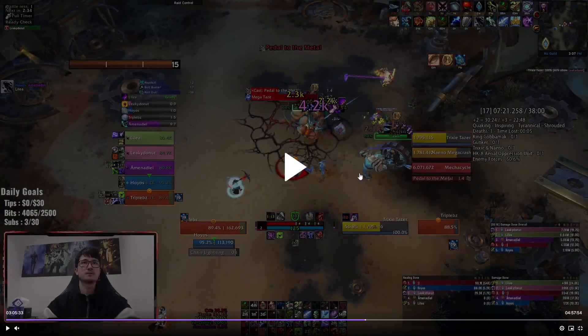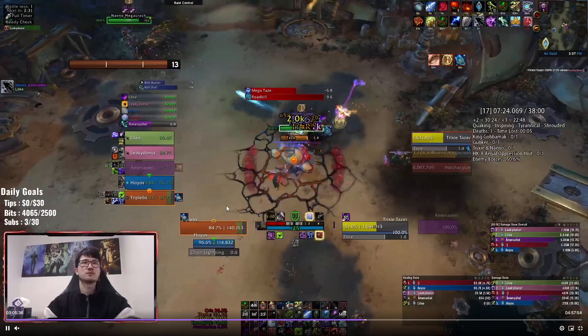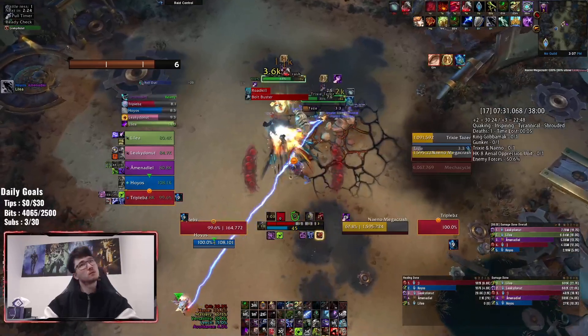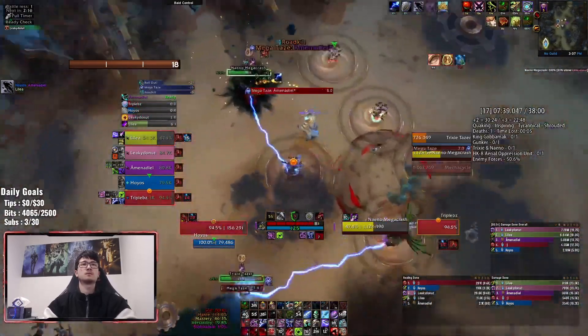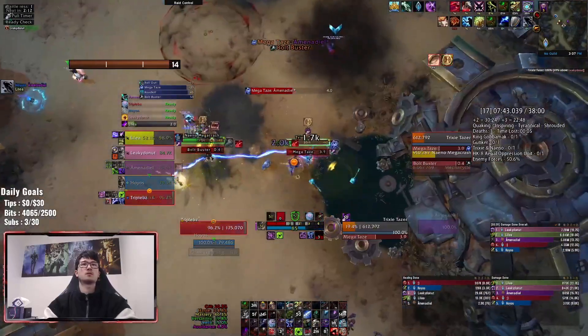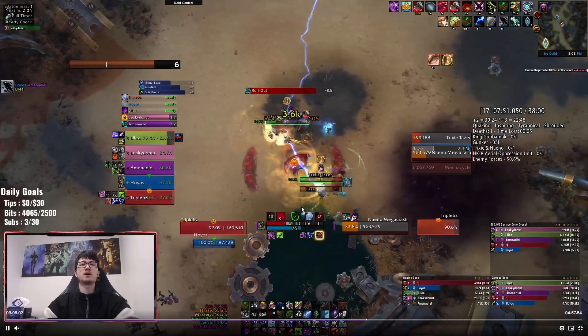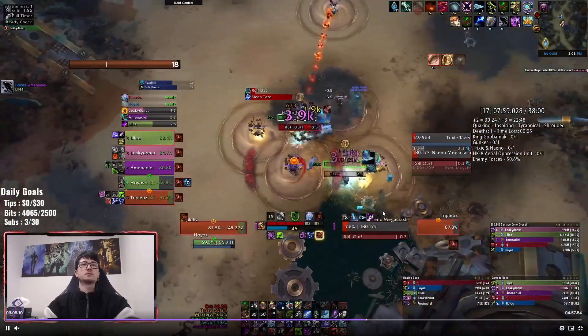As a tank the knockback from Nano's wheel doesn't really matter too much, but you want to avoid it regardless. Keep these guys as close as possible — Nano does a little wheelie, revs up, and sends it. Trixie will eventually put down an Exhaust — this is important because of the next ability, Mega Tase. She casts it on one person and the only way to avoid it is using an immunity or walking into the Exhaust. Roadkill will jump to a position, and Bolt Buster is a frontal facing the tank — so never be in front of Nano when he's off his bike.